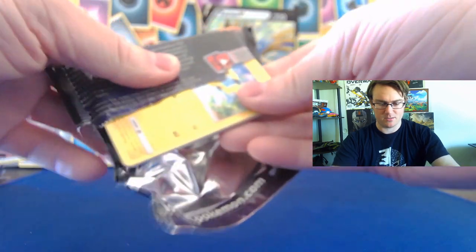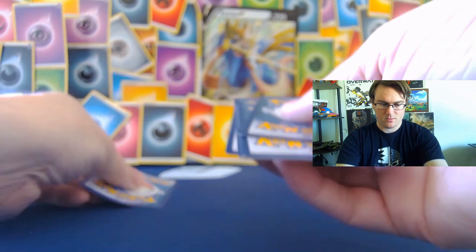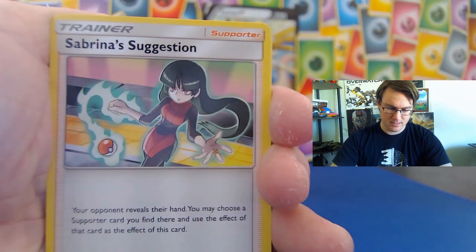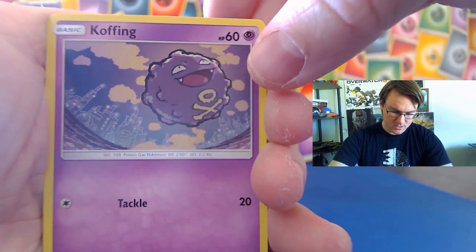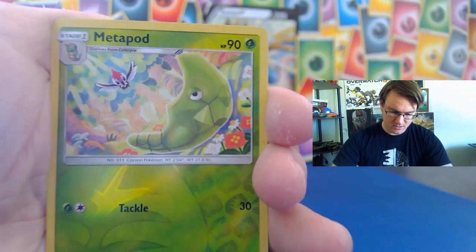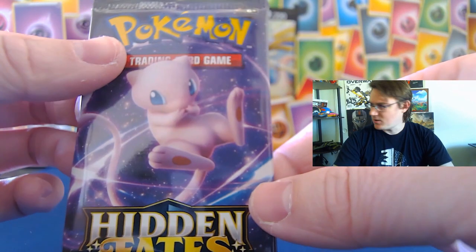Hidden Fates, folks — my favorite set. I am not a long-time collector, but I am a huge fan of Hidden Fates and the shiny Pokemon hidden within them. Here we have Lieutenant Surge's Strategy, a Pokemon Center Lady, and a Sabrina's Suggestion — three cool trainer cards in a row. Our dancing Pikachu is beautiful. Ekans looking at his rainbow. The Paris is one of my favorite cards in the set. Our reverse is the Metapod, so our first pack does not have a shiny in it. That's a bust.